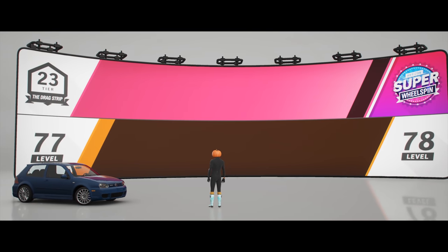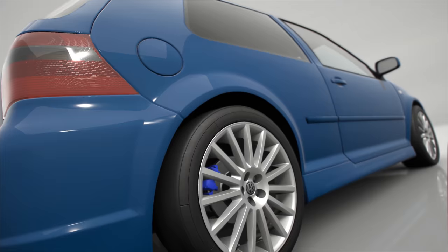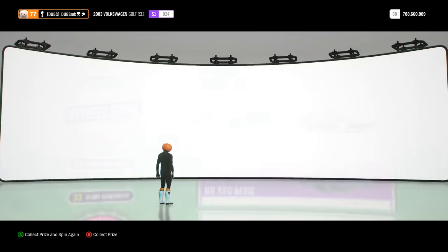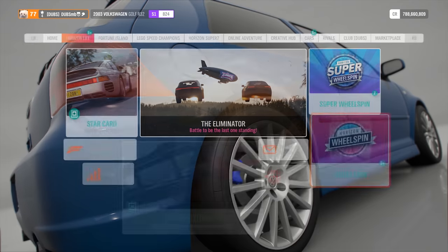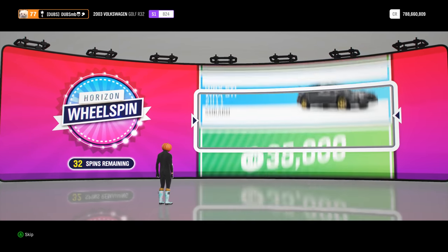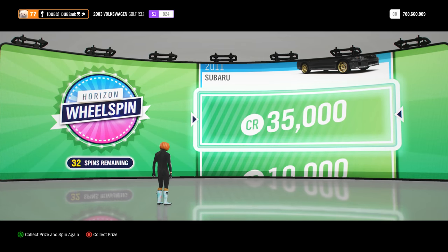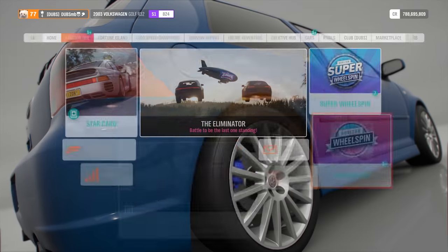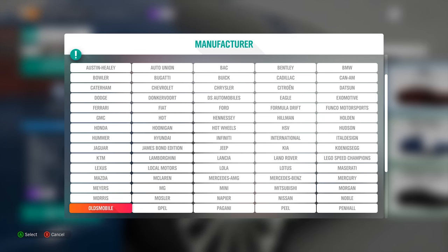That's it for the Golf/R32. Let's spin the wheel spin one final time for the second build. I'll just skip anything unwanted — an S14! Yes, definitely yes. Add that to my garage. Come on, give me some good money — that's not a lot of money. Okay, that's a car that's not really related to drag racing at all.